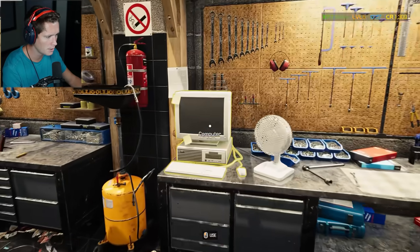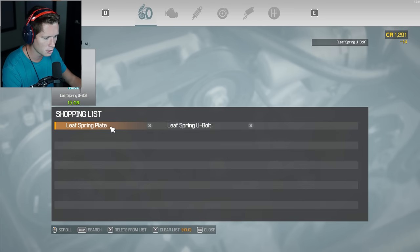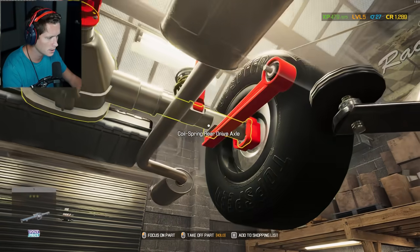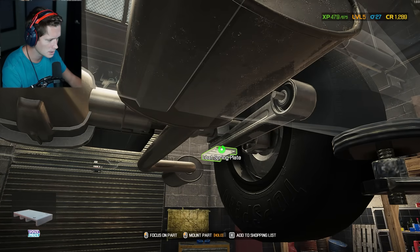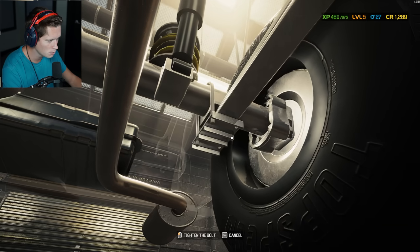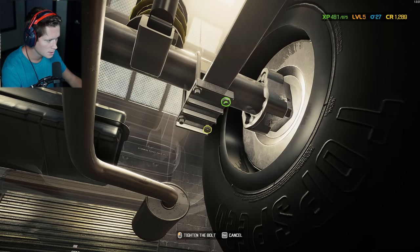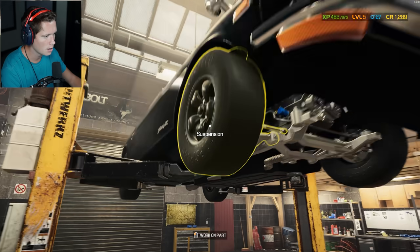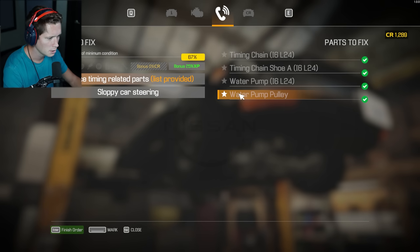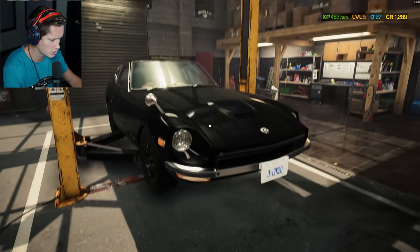I would have figured it was something in the front since that's where steering comes from, but it's the leaf spring plate and U-bolt. This side is good — there are only two parts left. Adding them, selling the old ones, buying from the shop. Got to be thorough and look across everything — genuinely didn't think it'd be in the rear, but there it is. Adding the leaf spring plate back, adding the two bolts — job well done.